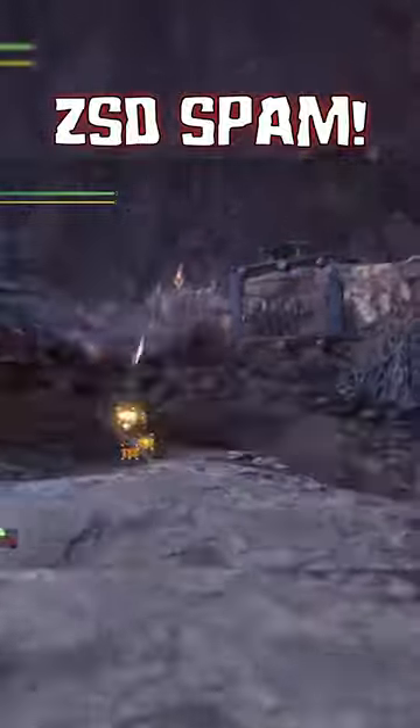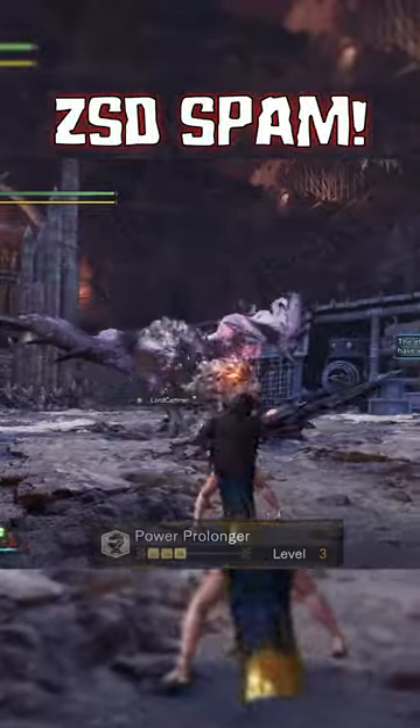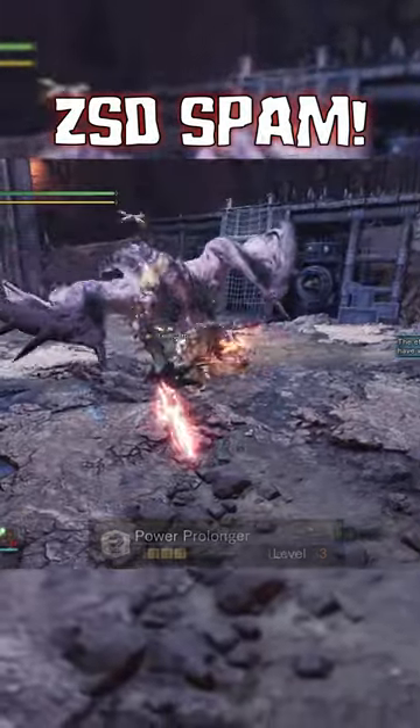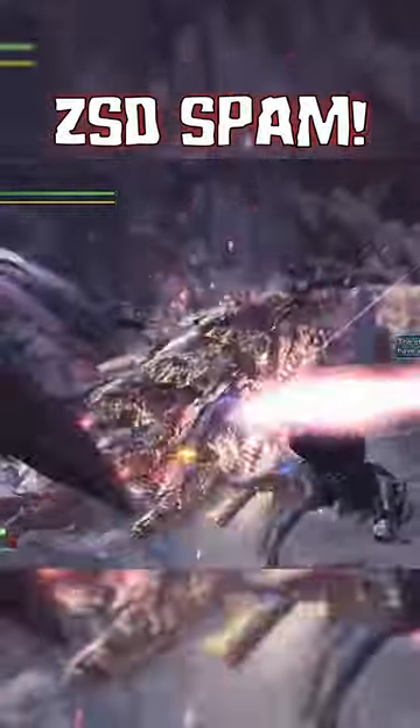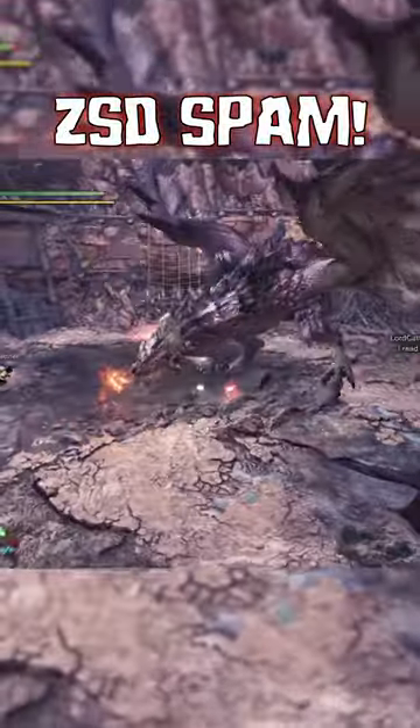You can do this as long as your sword mode is charged. So if we run a skill like Power Prolonger, which actually doubles the amount of time that our sword stays charged for, you can nearly infinitely spam this. Couple this with a health augment on your weapon, and you will have insane damage and nearly infinite health.